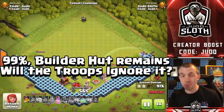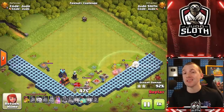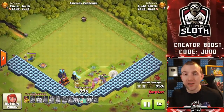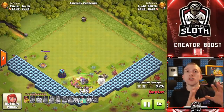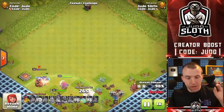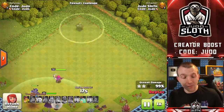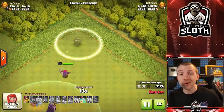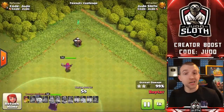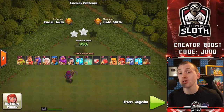If it was 99% with only a Builder Hut remaining and you used the invisibility spell, would the troops ignore it? I tested this on the developer build, and yes — if you use the invisibility spell on the Builder Hut, your troops will ignore it because it is invisible. The spell works on defences, buildings, and your troops — everything. So if you use it on a Builder Hut, they will ignore it, and it could even cost you the attack.